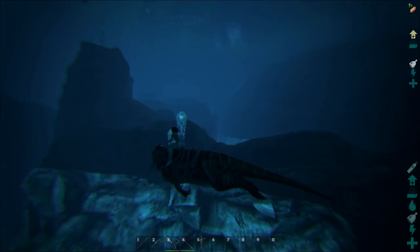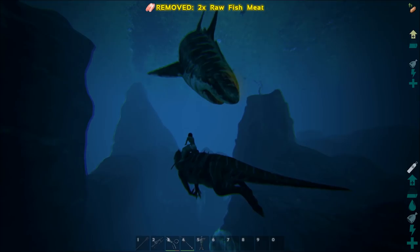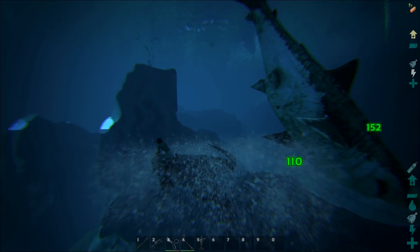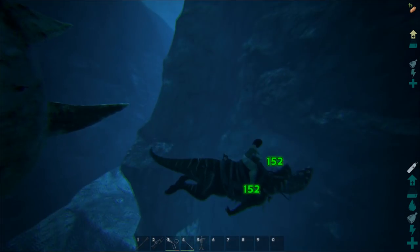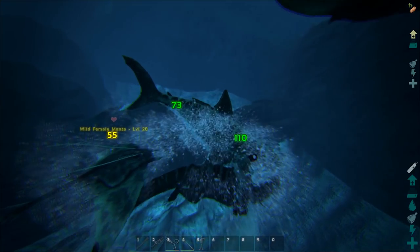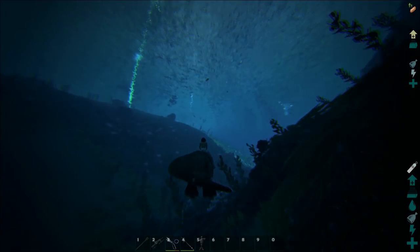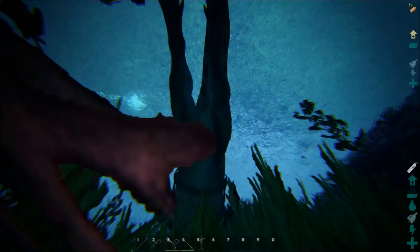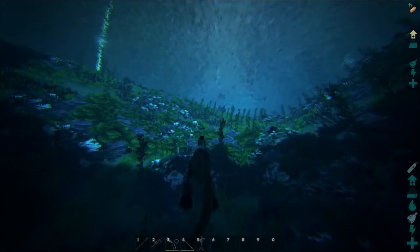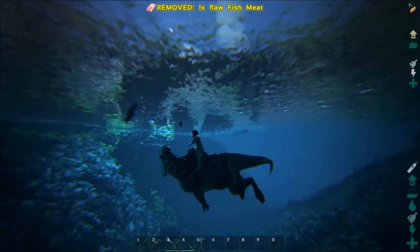You can use the stun on jellyfish and you get quite a lot of biotoxins - though my gather rates are 20x in this single player. They seem to be pretty good at killing jellyfish. Let's use it on a shark - you can see a kind of glow on its face meaning it's stunned. The stun lasts for quite a long time and has pretty good AoE too. Controls: C makes you dive, right-click does the stun attack, left click is your bite attack.